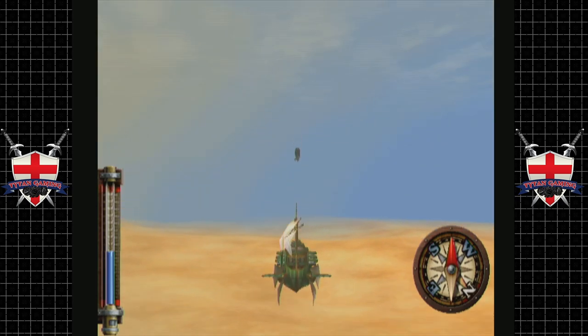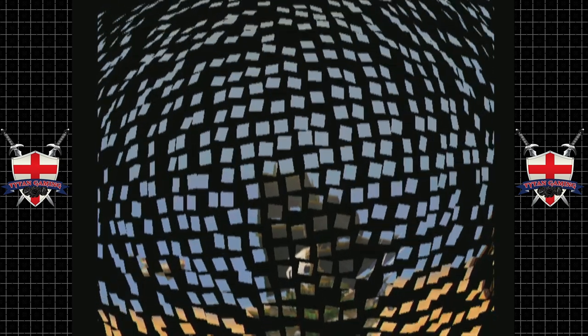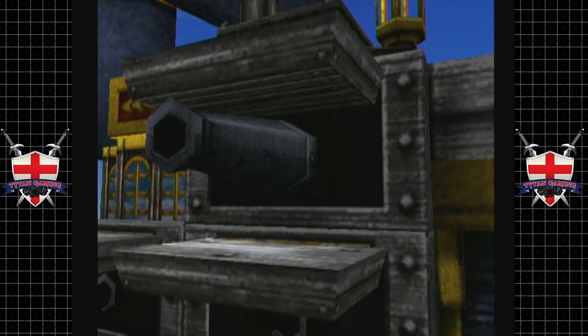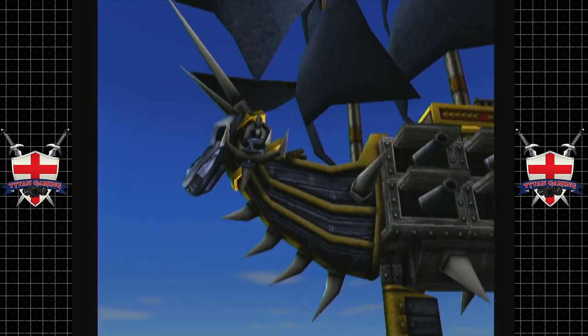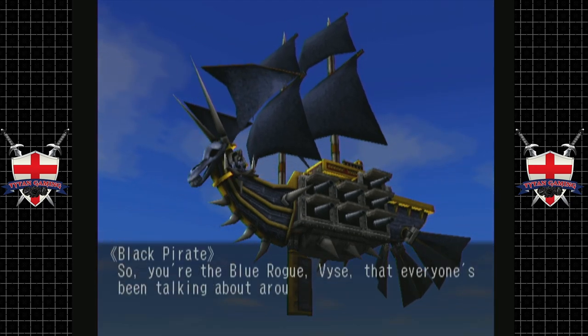Let's go and attack this guy, shall we? Just because we can. Because we should have got an upgraded cannon from this guy, but sadly we didn't. At least, I think it's this guy anyway. It's a pretty high drop rate, so I'm amazed we didn't get it.